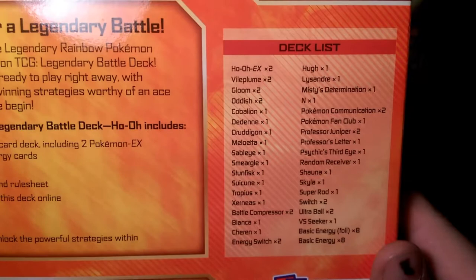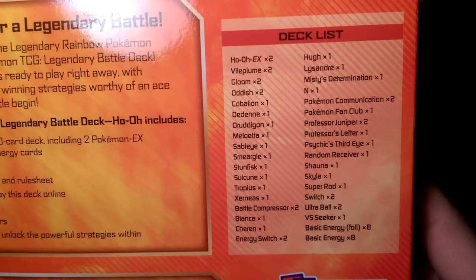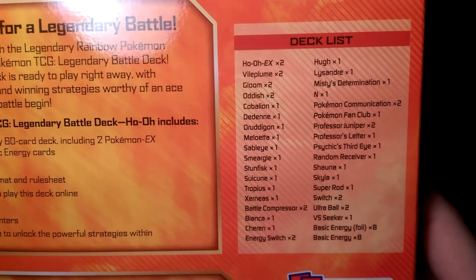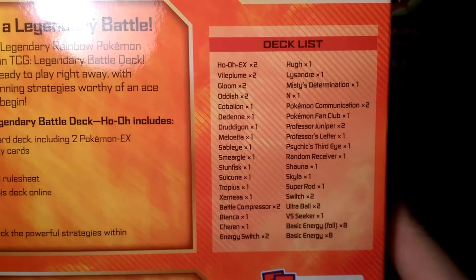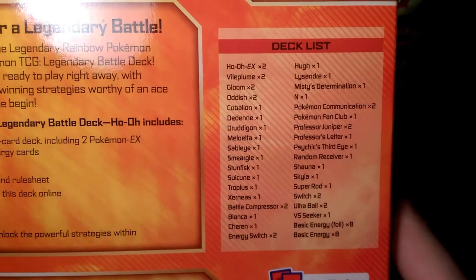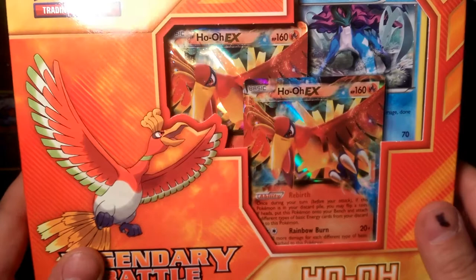From there, it has 2 Battle Compressors, a Bianca, a Sharon, 2 Energy Switches, a Hugh, 1 Lysandre, 1 Misty's Determination, 1 N, 2 Pokemon Communications, 1 Pokemon Fan Club, 2 Professor Junipers, 1 Professor's Letter, 1 Psychic's Third Eye, 1 Random Receiver, 1 Shauna, 1 Skyla, 1 Super Rod, 1 Switch, 2 Ultra Ball, 1 VS Seeker, and 8 basic energies — which I assume is going to be Fire, 8 foil and 8 non-foil. We'll see what's inside.